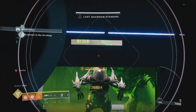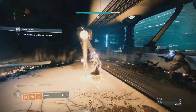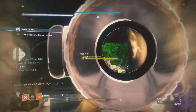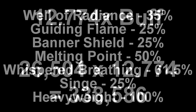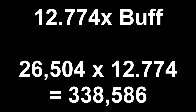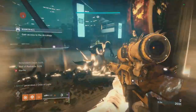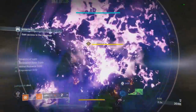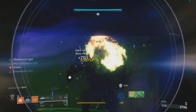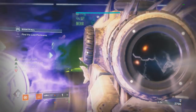Let's see what you can actually do with three people. With no buffs I hit 26,504. Now placing Well of Radiance, grabbing a Guiding Flame melee, one teammate applies Melting Point, and another teammate uses Banner Shield — without Inertia Override, that's a 12.774x buff, meaning I should hit around 338,586. Running it again with all those buffs active: shooting at him, and I hit 338,714. Off by about 100, but that's the highest buff you can get in the game with three people in a Nightfall.